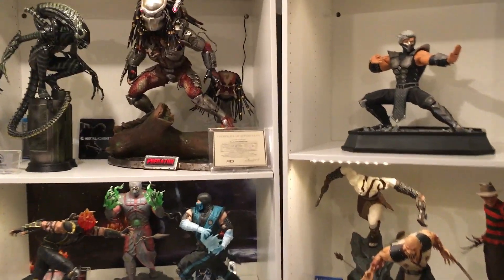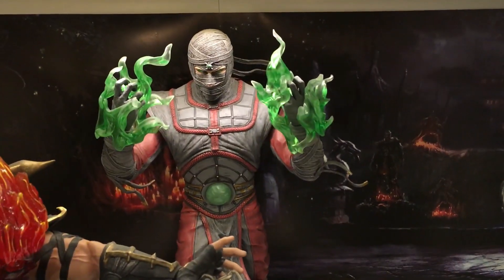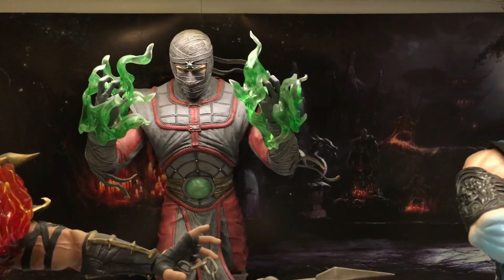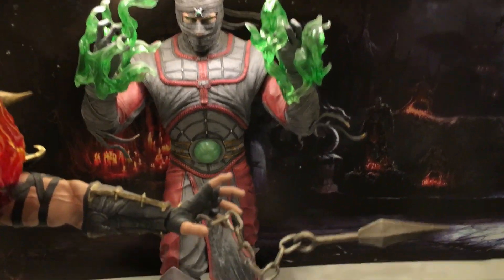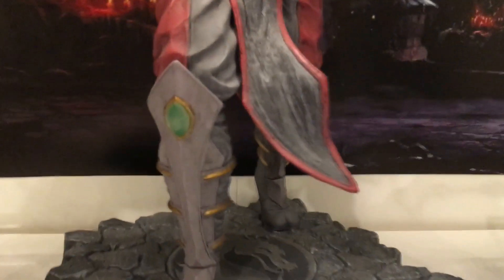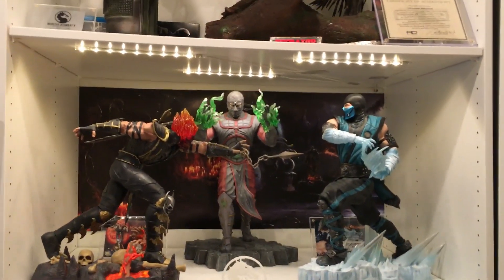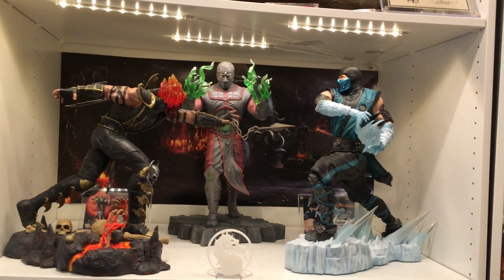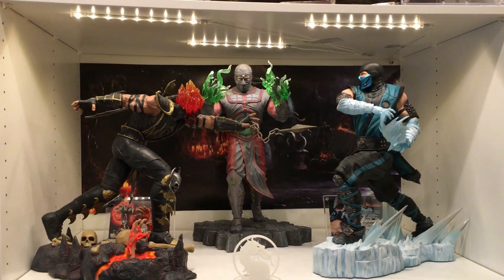Let's start with my 1/4 scale. First I have Ermac. He stands 18 inches tall with a 2-inch base, so 20 inches total. The green glow on his outfit does glow in the dark. Comes with a grey base. One thing to note: he did have damage on the leg — he arrived broken — but you will never see it. Looks really good displayed behind Sub-Zero and Scorpion. Those are the PCS 1/4 scale.